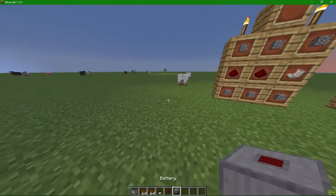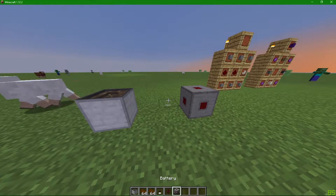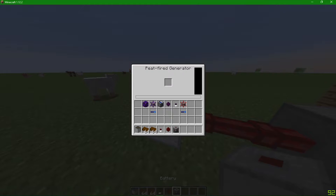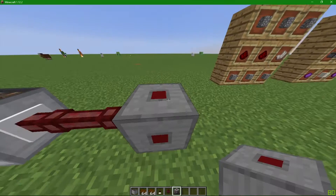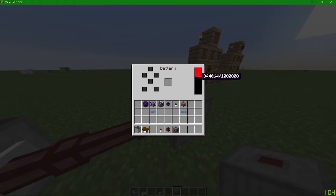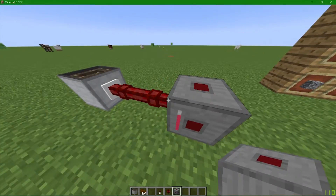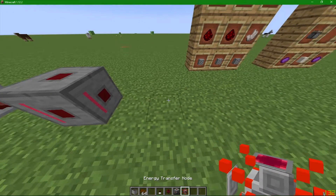First, place your battery down in any location you feel, then take a peat fired generator and place it anywhere. Take an energy extraction cable, place it there, and place a normal cable right there. Go ahead and change up the transfer. This is a peat fire generator — upon putting peat in there it'll fire up and give energy through the cable. Put peat in and as you can see it's now filled up somewhat. This bar right here is telling us how full it is.